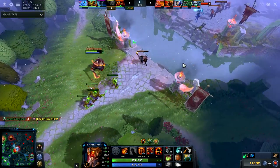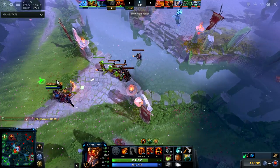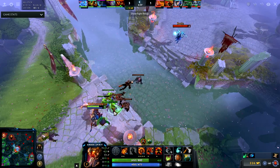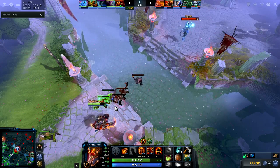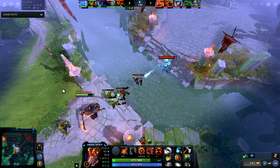I continue to check the map every few seconds to make sure they're not going to gank, but they haven't ganked in six minutes and I have remnants so if I need to escape I can. Look at my positioning versus Lich — how I'm on high ground and he can't really last hit. He's kind of just walking around in circles and there's literally nothing he can do.